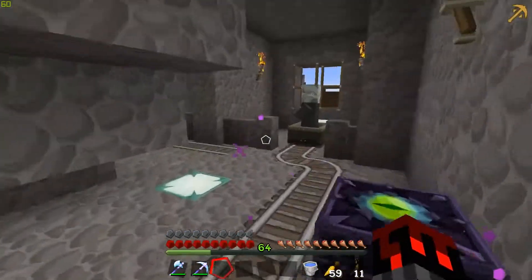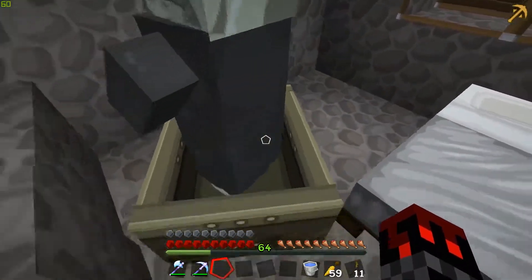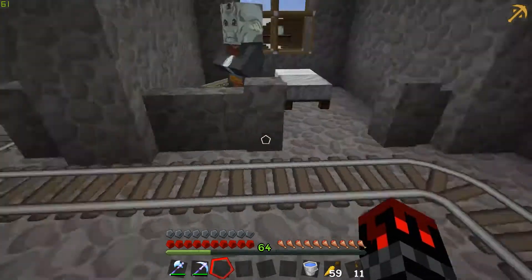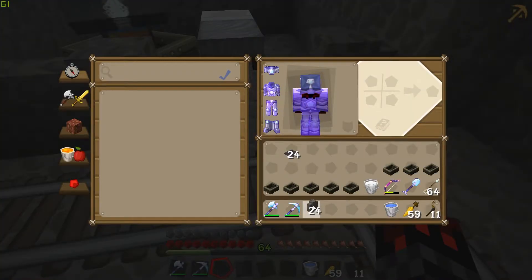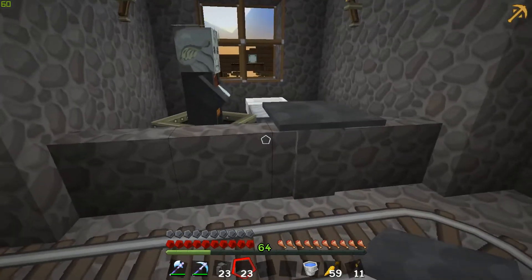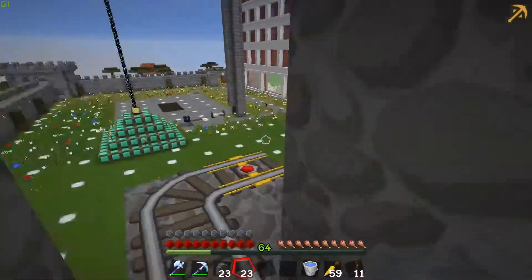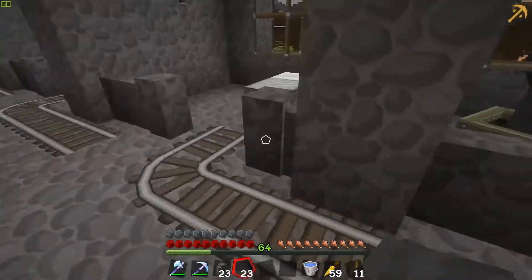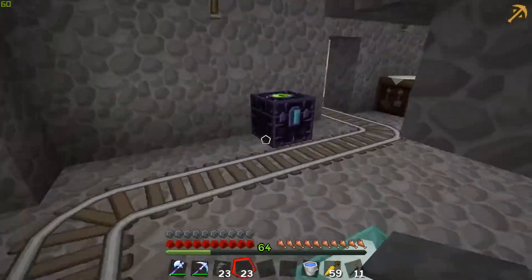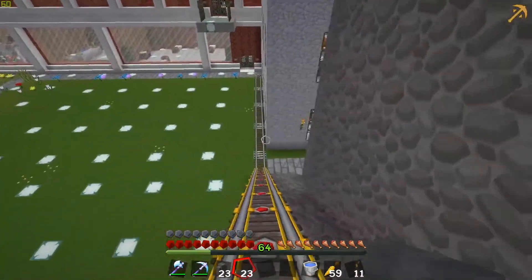This is the part that gets really annoying — having to run back and forth to switch the tracks. You technically don't have to do it the way I'm doing it, but I just prefer to do it this way. It just gives me something to do with my time. So he should literally be in the first slot that I had hooked up — and he is. Now we can just push that off and hook it up to the next one. I still have a lot of minecarts left to go. I'm going to go through and do each and every single one of these, then take the tracks upstairs and lay them out like I did down here so we can have all our clerics as well.